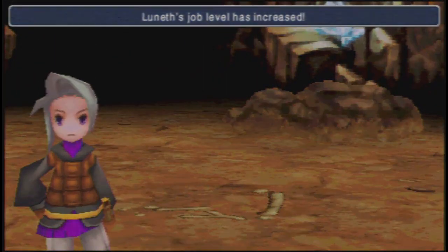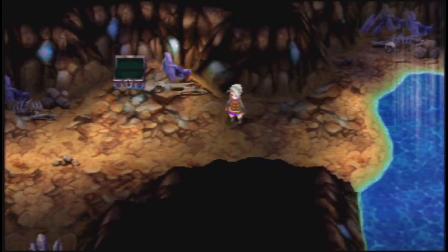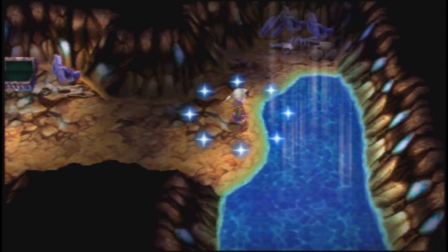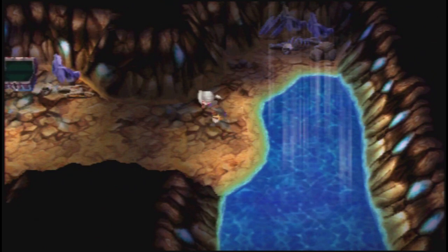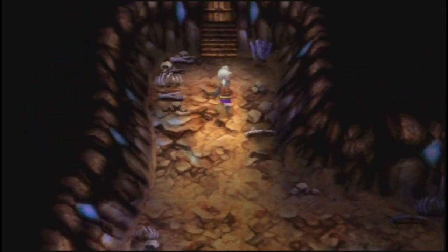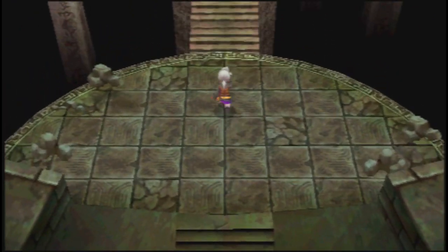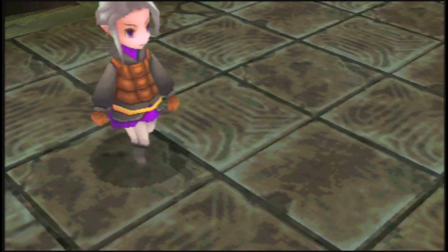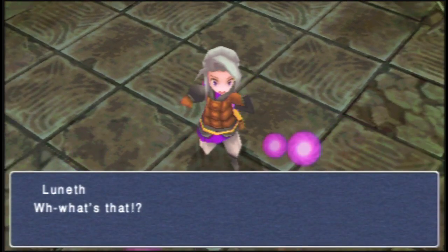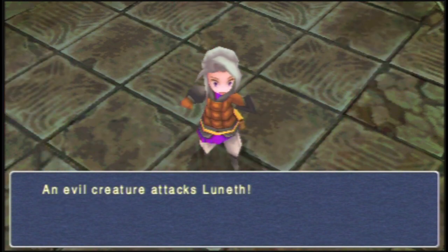I did some grinding to get Luneth to his next level before we take on the boss encounter - he was pretty close, only took two battles. You can find Phoenix Downs in this game but they are not purchasable, although you can get them as drops sometimes from rare enemies, as well as a steal item from one particular enemy I'll point out later. In order to revive characters that are killed you have to use either the Life spell, the Arise spell, or life pools in the various towns of the game. So we walk into the crystal room here and we are attacked by evil.